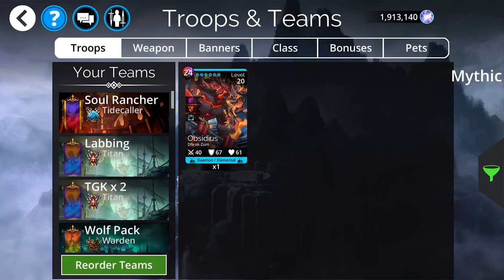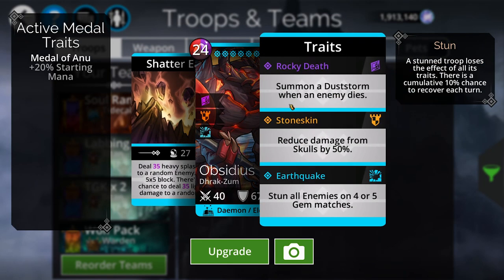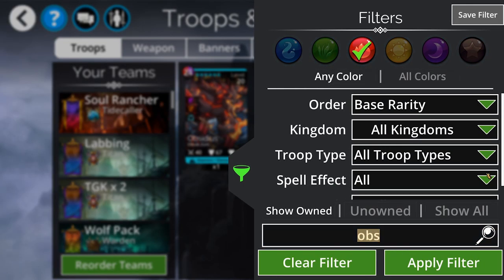Next is his bigger beefier brother, Obsidious. Obsidious is doing heavy splash damage and breaking up the board by destroying gems, so you're getting a lot of mana and doing heavy damage on top of it, with a chance at even more damage beyond that. It creates a dust storm when an enemy dies — opposite to Infernus. As a fun tip, if you run them both on the same team, whoever is lowest on your roster determines the storm that wins when an enemy dies. Obsidious also brings frontline potential with 50% skull reduction and the very important stun trait for Guild Wars.